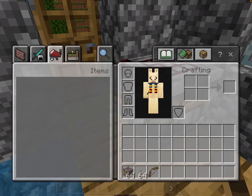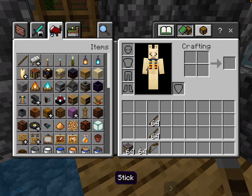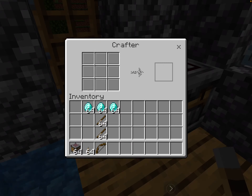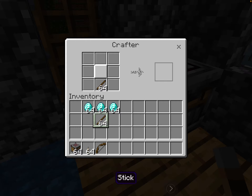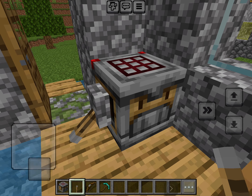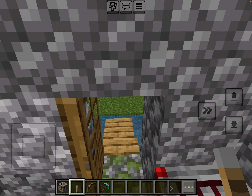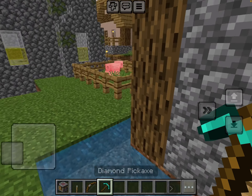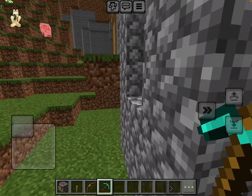So when you want a diamond pickaxe, you'd think it works like a normal crafting table, but it actually does not. Oh, that also opened the door. Okay, so now I can go mine.